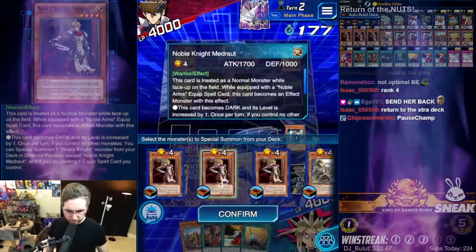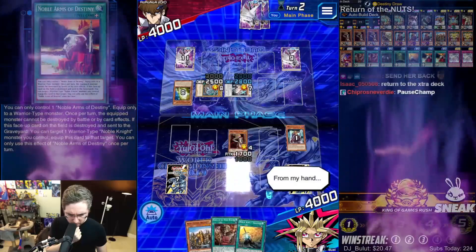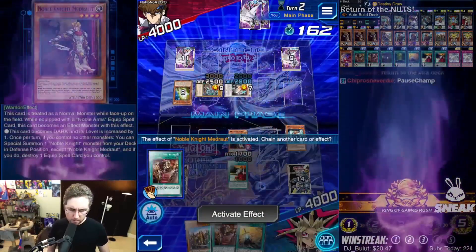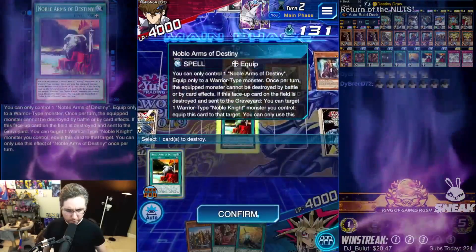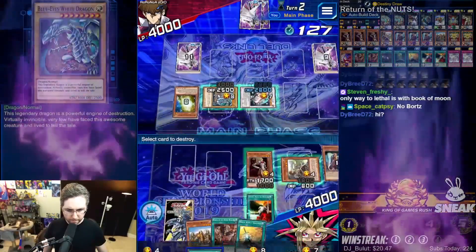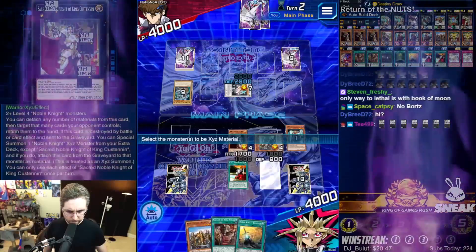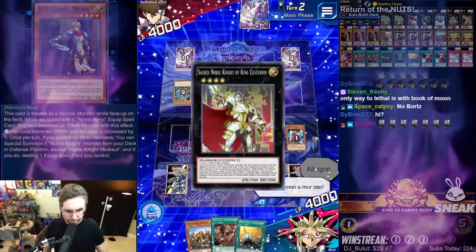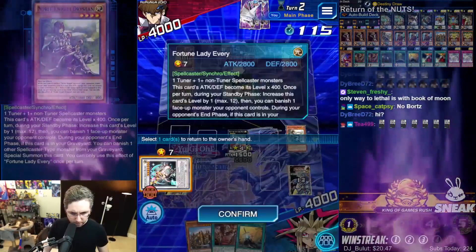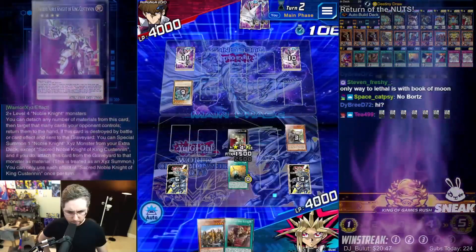Merlin, Madrot — if I equip... get equipping. Activate, activate. I special summon a monster, destroy. I special summon a monster, destroy, equip. My monster's effect activates, destroy. Cussanine, Cussanine — I Xyz summon a monster, my monster's effect activates, detach, return. From my hand I activate an equip spell. 2,500. Let's go.